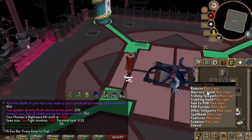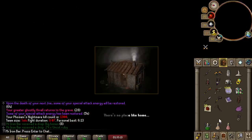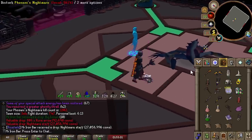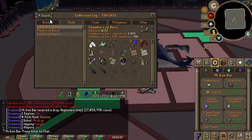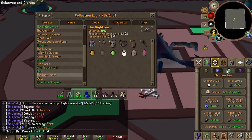1,300 KC. Still haven't seen any orbs from the Fulsani version. Oh my god, I just got my fourth Nightmare Staff! Holy shit. We really needed the orb, but it's been super long — literally years since I've gotten a staff.